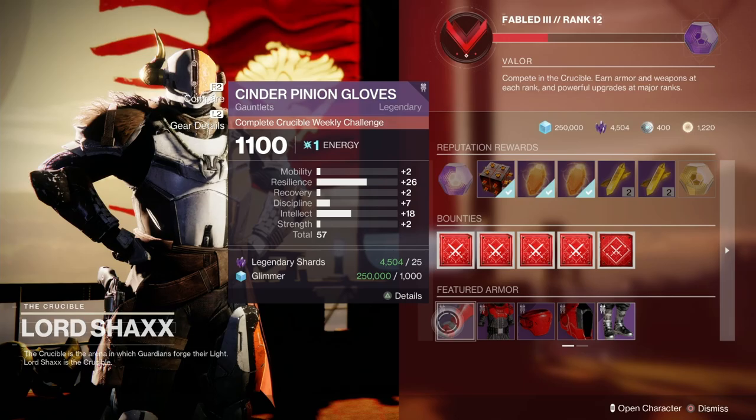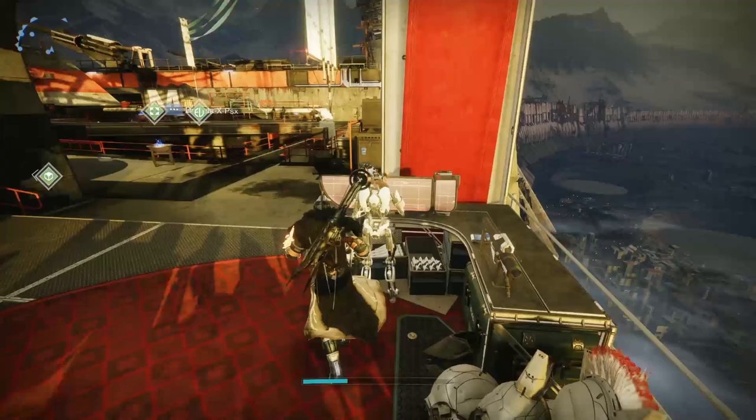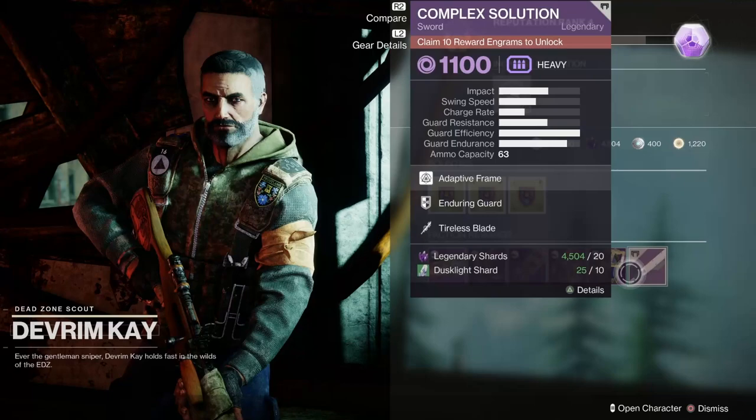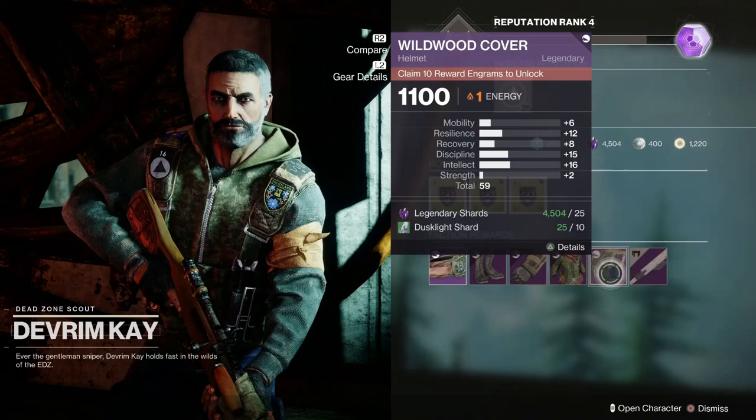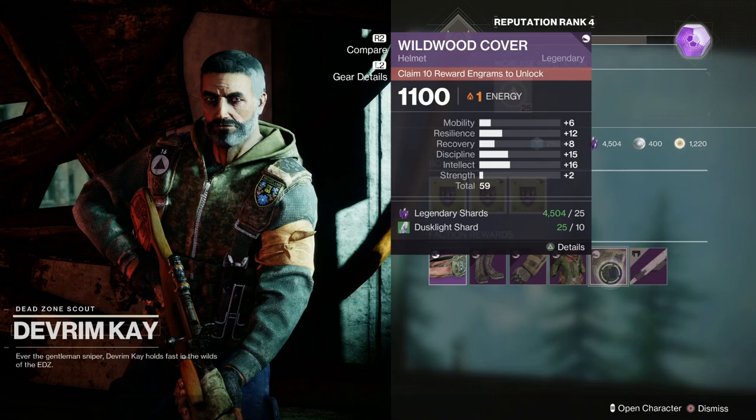It's time to get in our electric spaceship and make our way to the EDZ to go and see old Devrim Kay. So here we are in the dark with Devrim Kay — let's see what he's got for us. It's a helmet with scaffolding on the front. We've got an overall stat of 59, with no one standout stat, but 59 is another decent roll. That's him done — and his beard. There's loads of people with beards in this.